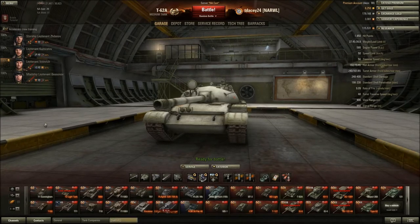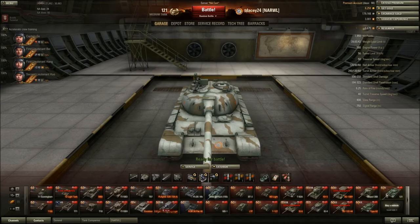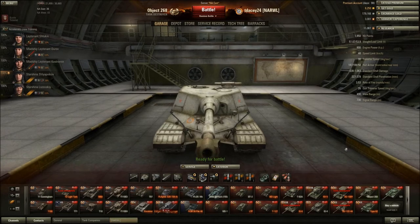Next, we're going to go over mobility — traverse speed, speed limit, engine power, power-to-weight ratio, and all the view range and stuff like that. As the view range and radio range goes for the T-62A, it's just going to be a standard view range at 400 meters — basically all tier 10 tanks have that. The 121 has that, the E4 has that, the 268 too. Standard view range for tier 10 tanks is 400.